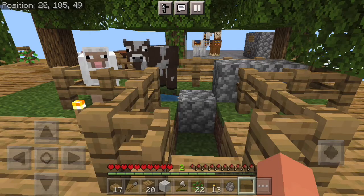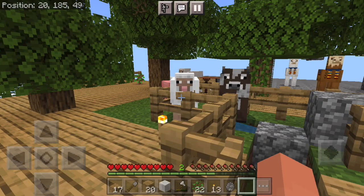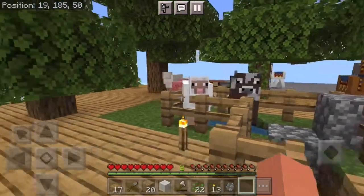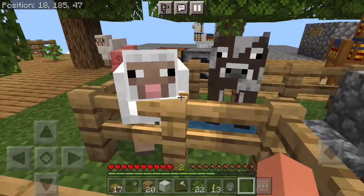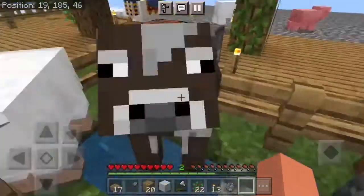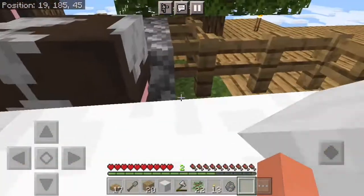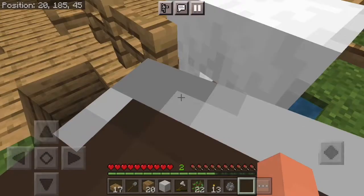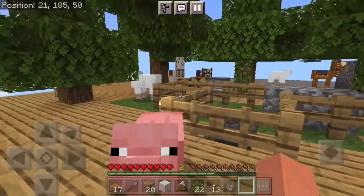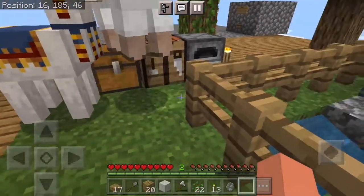Welcome back to another video — that wasn't too good of an intro, but it's fine. To start off this new Skyblock episode, I'm sorry I haven't been posting Skyblock — sometimes you just forget about things. Last episode I left this gate open and now the cow and the sheep are in here. The fences were meant to keep them out. After like 10 minutes of trying to get the sheep out, I finally got it out.